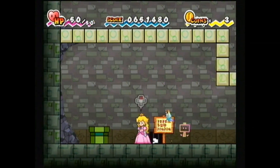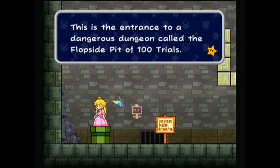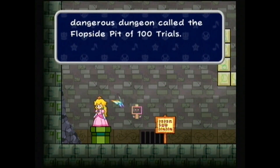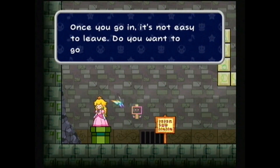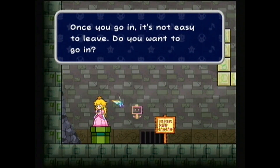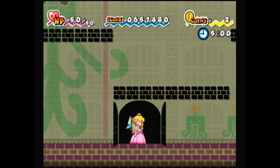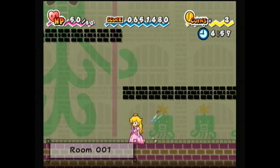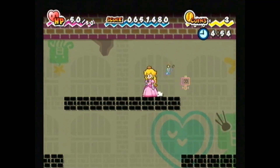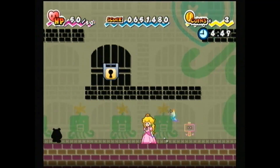Sorry, had to cough — allergies are starting to be a thing. This is the entrance to a dangerous dungeon called the Flop Side Pit of 100 Trials. Once you go in, it is not easy to leave. I like how they highlight 'No' right off the bat. Yes, I want to go in. We're gonna be at this for a while — I'm going to cut these into 20-minute episodes like I usually do.